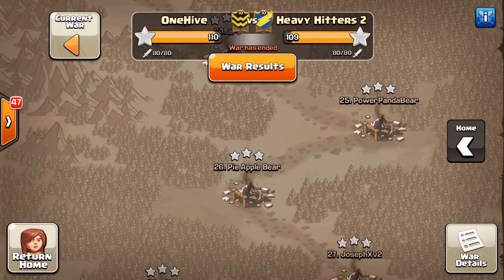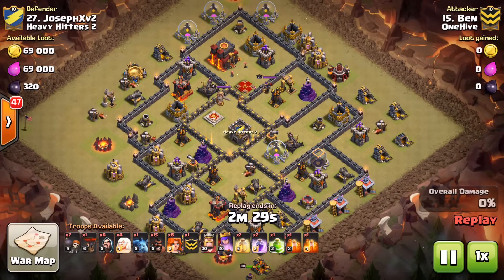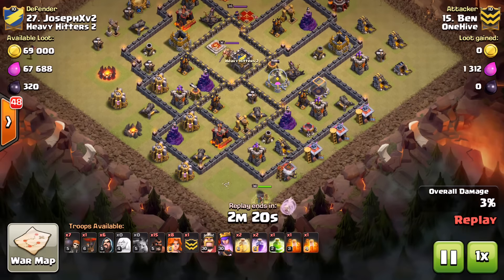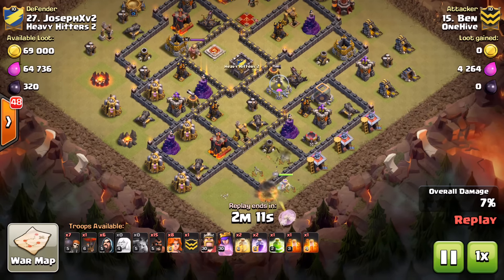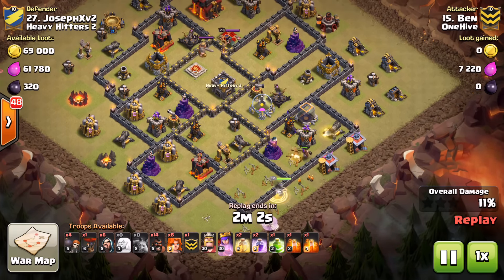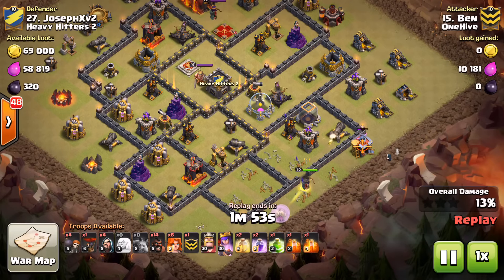Dropping down to 27 — checking out Ben's attack. This is like the govajo video, that's just what we were doing this war. We knew we couldn't waste attacks — so many bases, so many tough ones. We're down to 27 out of 40 and still on 9.5s, so we knew there'd be some tough attacks. These guys had to step up. He drops the queen on the bottom with healers, just walking her up, drops one hog — probably just as a distraction for the wall breakers — which was nicely done.